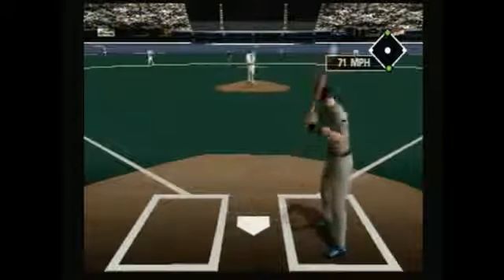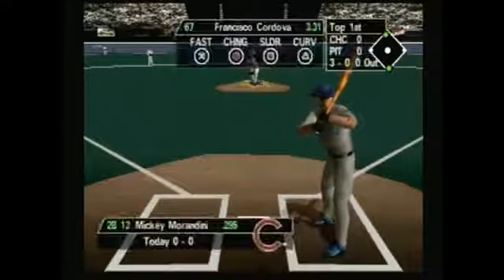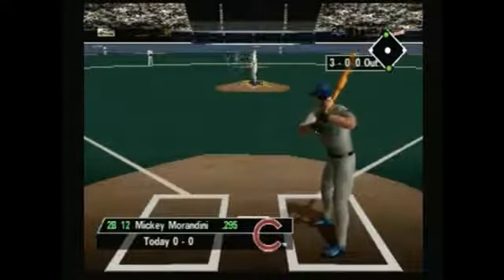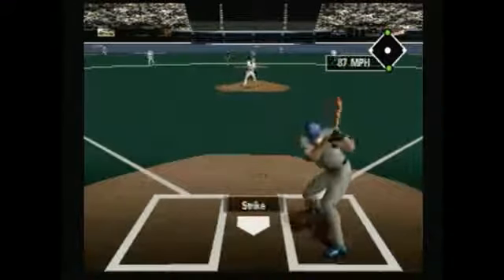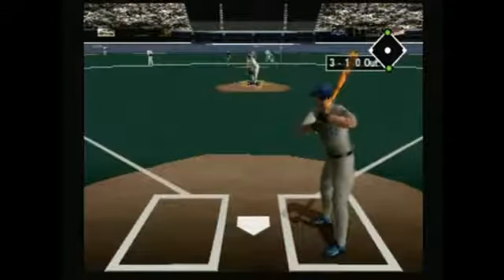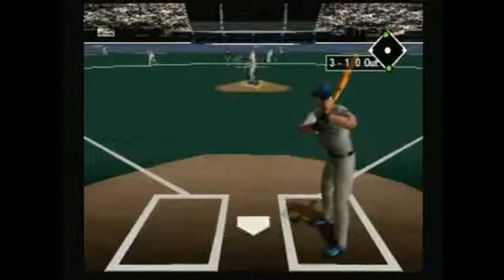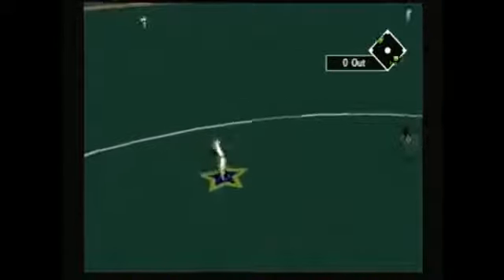You aim by pressing up, down, left, or right. After that, it's anyone's guess as to how successful your pitch will be, which, as I hinted at before, is a big problem. Why would you leave it a mystery? I think using a baseball cursor inside the strike zone is better than playing a guessing game that involves aiming only in four directions, since pitching is also a matter of painting those corners.